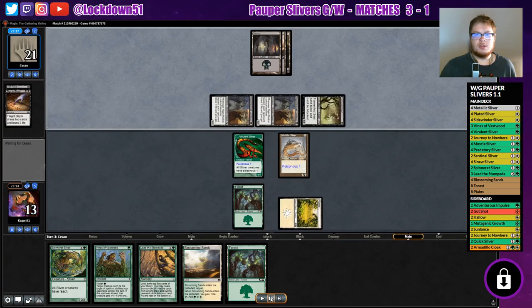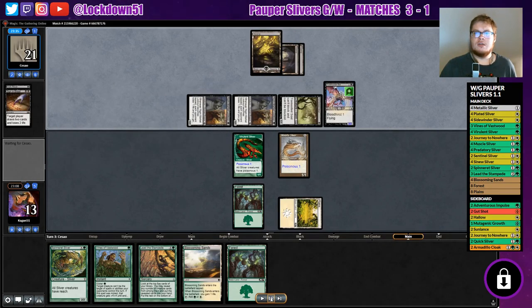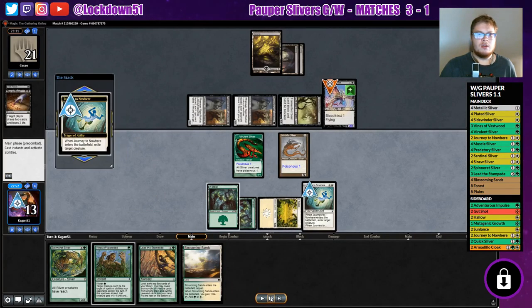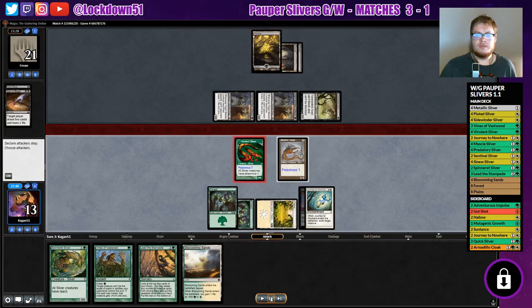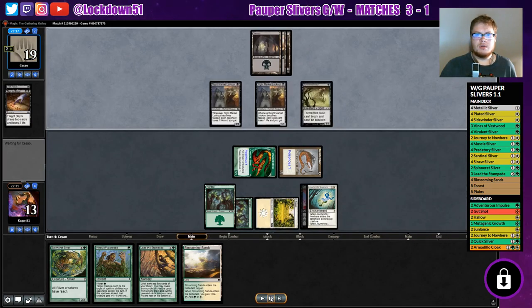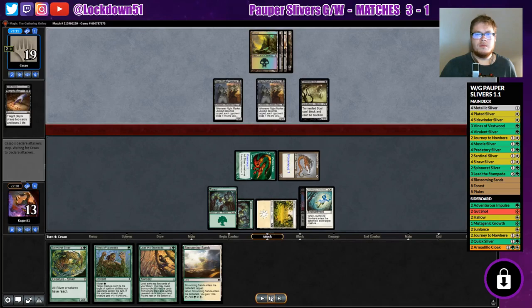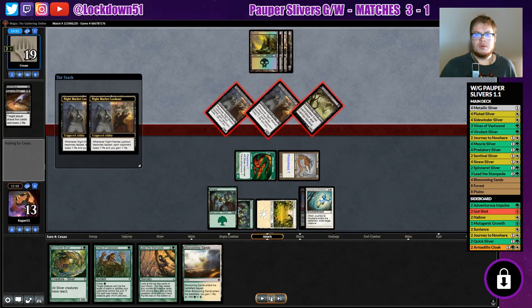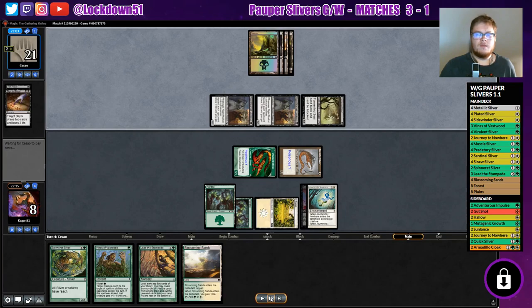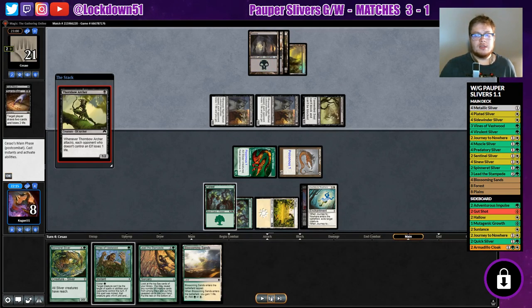We drop to 13 from all the triggers — not looking too great for us. They put in a Dusk Hunter Bat. I'm not super familiar with this card, but it was enough for me to use my top-decked Journey into Nowhere and take it out of the game. That's what I play here, and I believe we're gonna hold up Vines of the Vast Wood again without swinging in. We hit them for a few points. They'll keep dropping their Swamps.